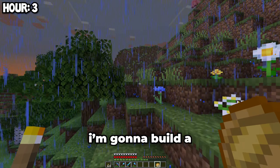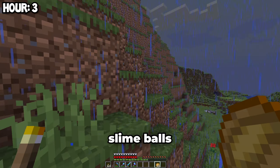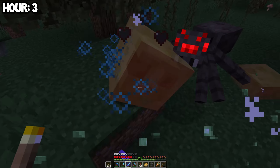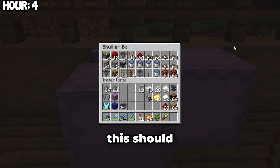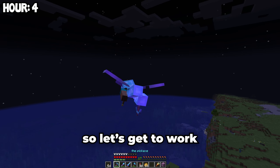For the next farm, I'm going to build a creeper farm. But to do that, I need some sticky pistons, and I have no slimeballs. So I'm going to go find a swamp. Now that I have slimeballs, I'm going to fly home and collect the rest of the materials I need. I think I'm going to build it above the ocean, so let's get to work.